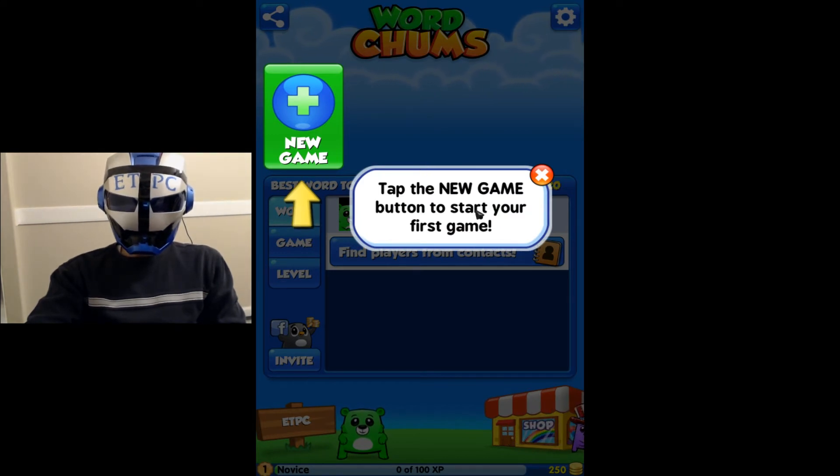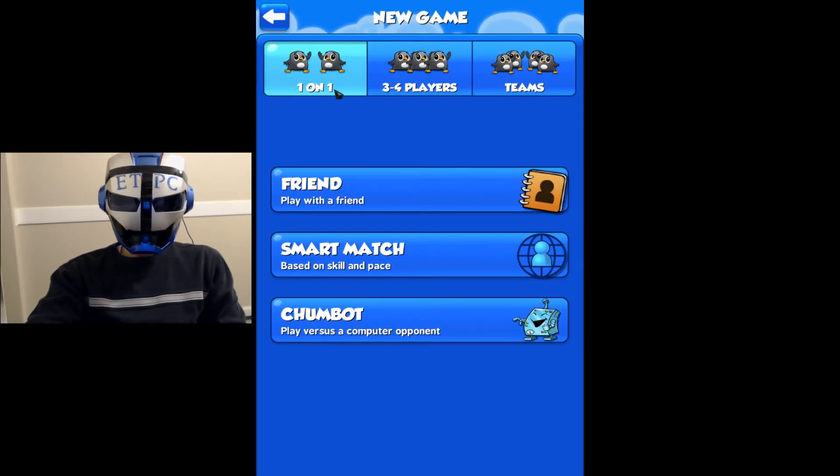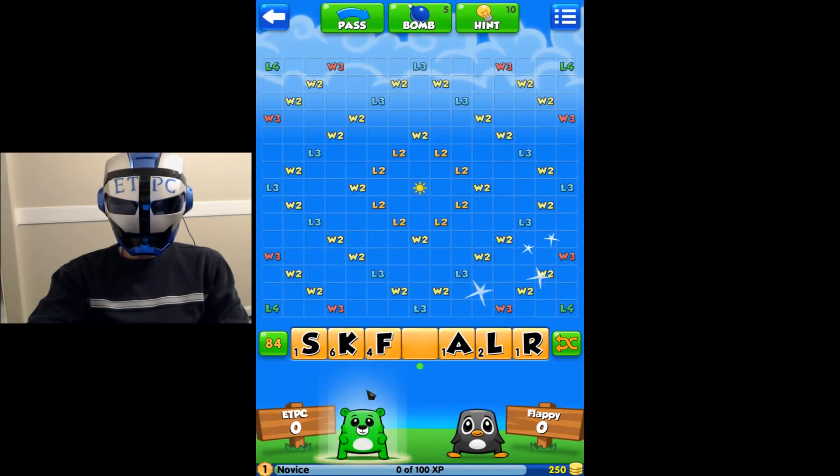Tap the new game button to start your first game. Let's get started. New game. So: one-on-one, teams, friend — play with a friend, smart match based on skill, Chumbot — play versus a computer opponent. Likes to chill out while playing. Let's play a game versus Flappy.